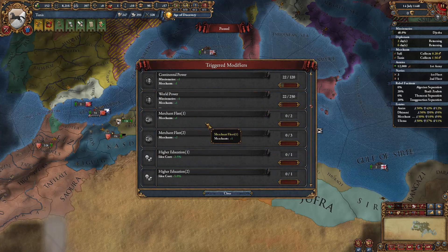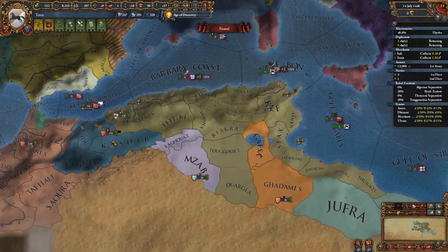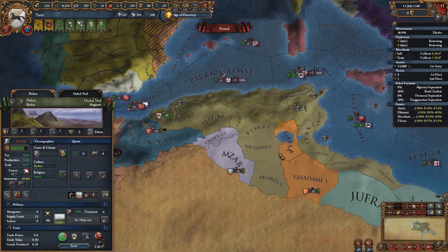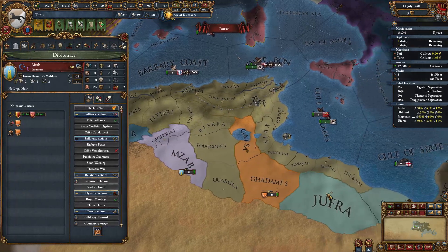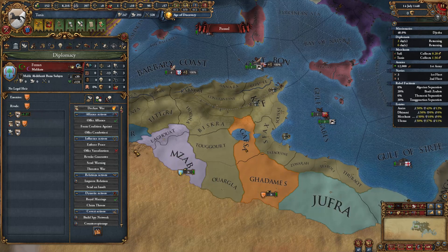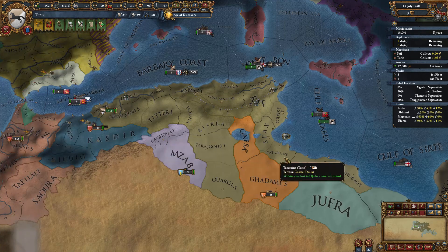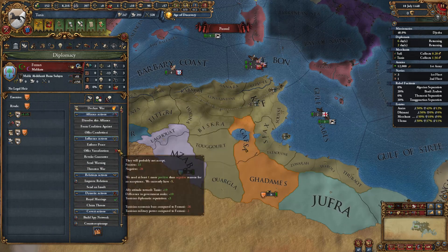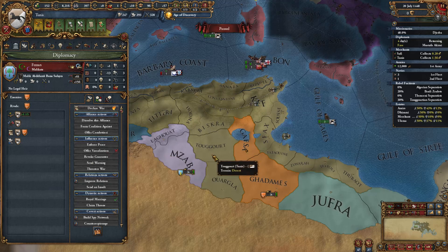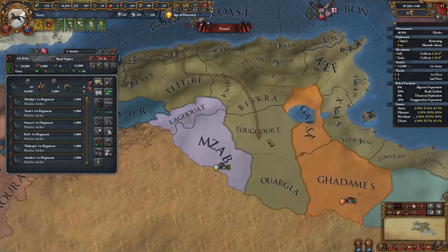Back to the game: the plan is to go to war with M'Zab and Jared — they're allied together. Fezzan we might just turn into a vassal; he might accept that soon. Before declaring war, let's get an alliance going. They might join us later at least.